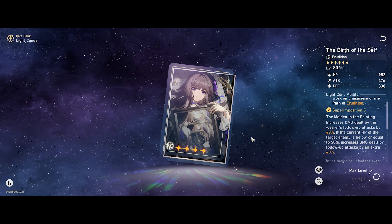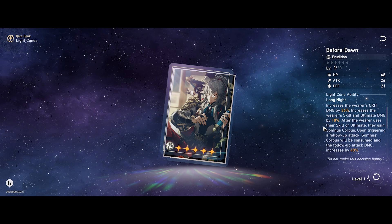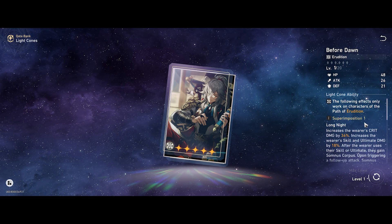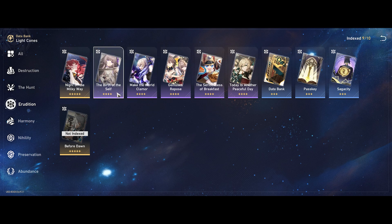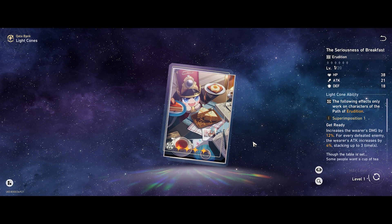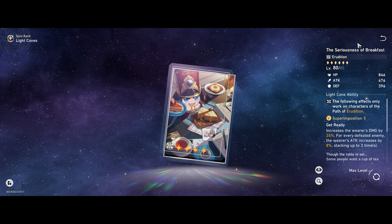If you remember, the trace at around level 7 is like 34% of attack only. Other than Birth of the Self, second place is definitely Before Dawn — Jingyuan's limited light cone — which gives very good follow-up attack bonuses, skill and ultimate damage, and crit damage. Not many characters in the game can use this cone to its full potential except Herta, so it has great account utility. For free-to-play players, Seriousness of Breakfast — obtainable from the Memory of Chaos hall — gives 24% damage bonus at max and a stacking attack when you defeat an enemy.